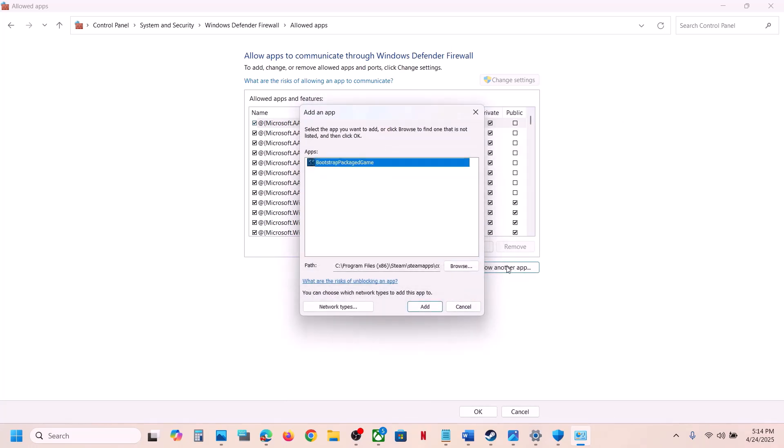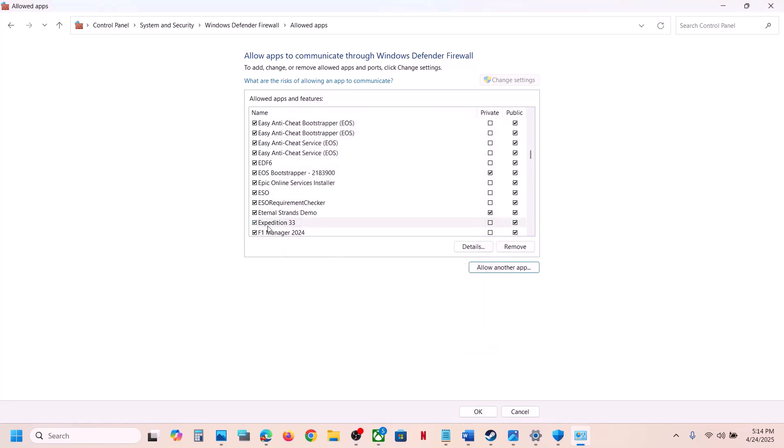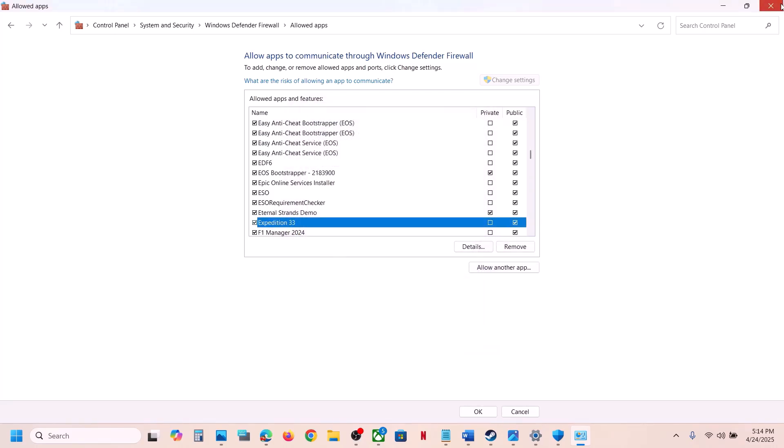Click Allow another app again, click Browse, open the Sandfall\Binaries\Win64 folder, select that exe file, click Open, and then click Add. Once the game is added, launch the game and check.